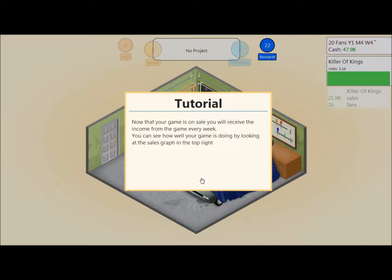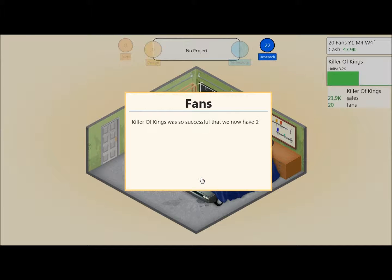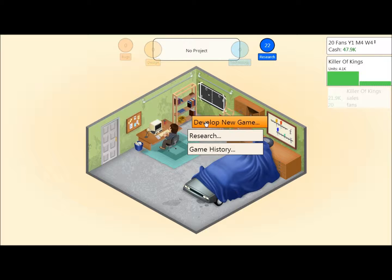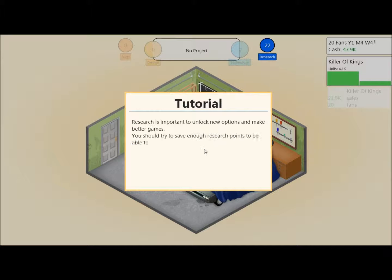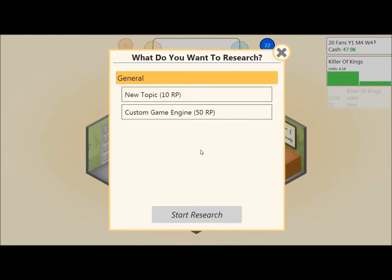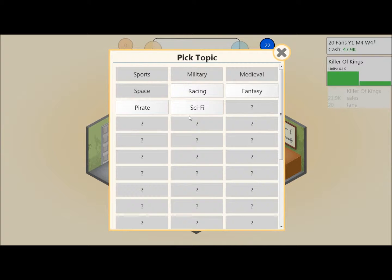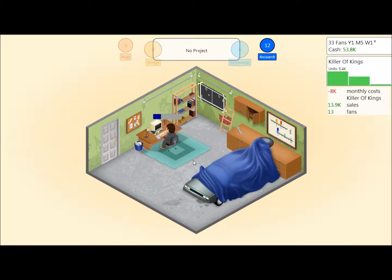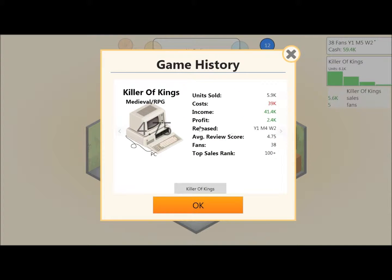The game keeps giving tutorial tips — you can pause the video if you want to read those. I'm going for Fantasy research — you can research all different topics like pirates, sci-fi, fantasy. You can also look at your game history and see how bad you did in the past and how bad you're going to do in the future.